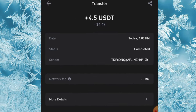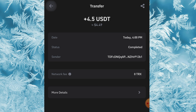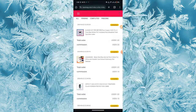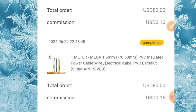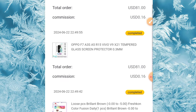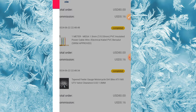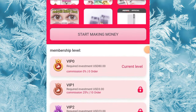This is 4.5 USDT received right here on my Trust Wallet account, and I'm going to be showing you guys how I came to achieve this. If you look right here, you're going to see all these tasks I completed — I completed all these tasks, and I came to receive the sum of 4.5 USDT.